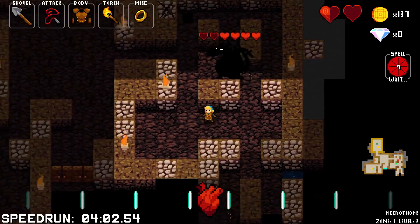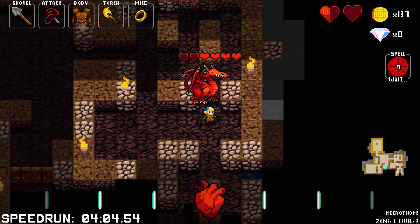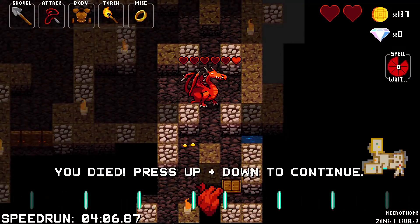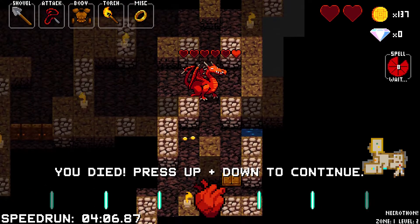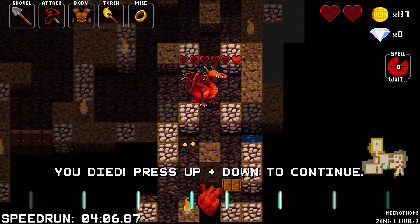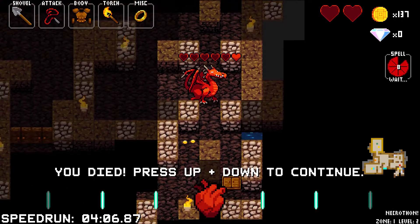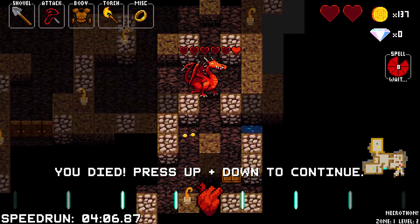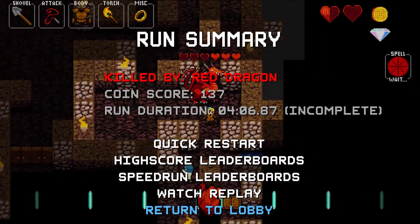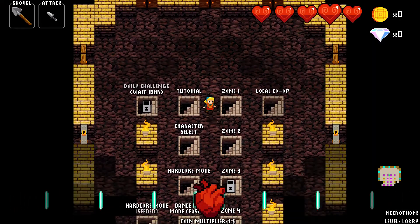Lost my rhythm there. So as long as I'm not in his path... Actually the dragon got me because I attacked the zombie instead of moving. Almost had him. If I do it only vertically, I can fight him like a green dragon. Anyway, let's go back to the lobby and learn a little bit about Zone 2.